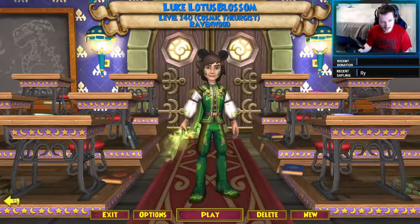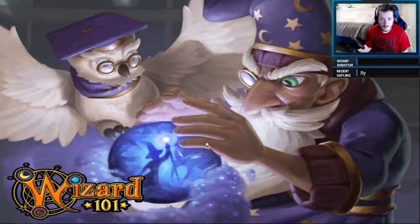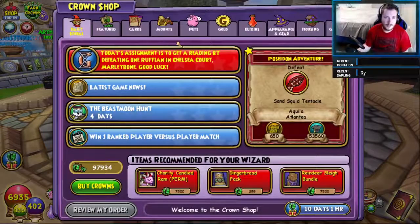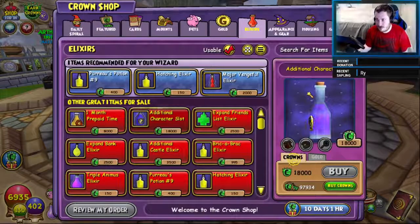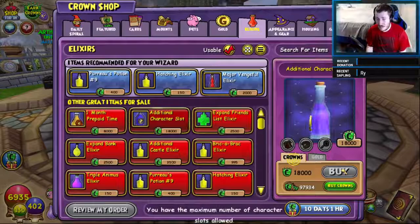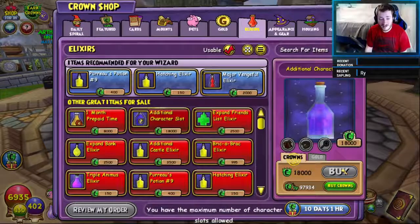It's a thing — I don't have to delete anybody, thanks to the 12 Day event going on in the Crown Shop right now. Just buy crowns and you'll get a little potion in your bag. If you don't know what the additional character slot potion is, this is it — it's worth 18,000 crowns. Of course I can't buy it since I'm at the maximum slots, but the event gave me an extra one. So yeah, I have eight character slots now, which is insane.